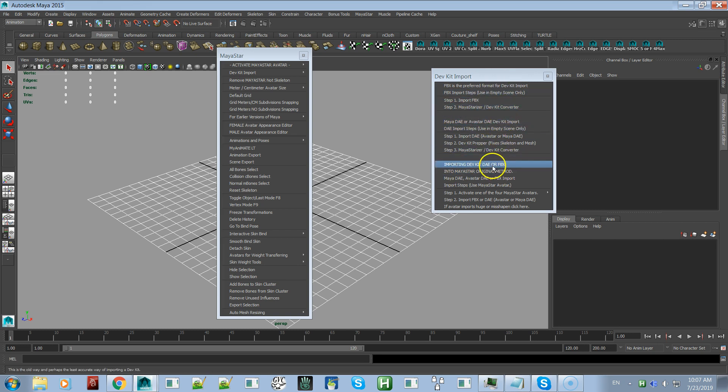The most preferred way to import a dev kit is if the dev kit provider has provided an FBX file compatible with Maya and Second Life — that's the most accurate and easiest way, only two steps. You click Step 1, which imports and preps the scene with certain functions, then you use the MayaStarizer feature which converts the skeleton to be compatible with MayaStar so all the sliders work.